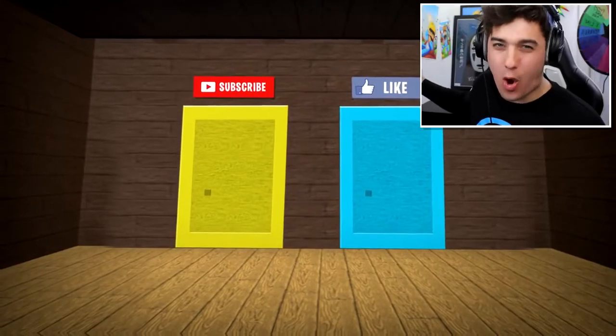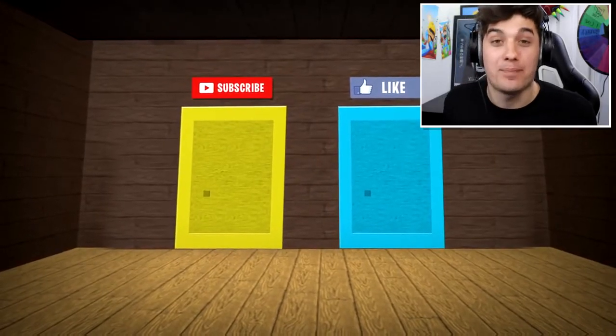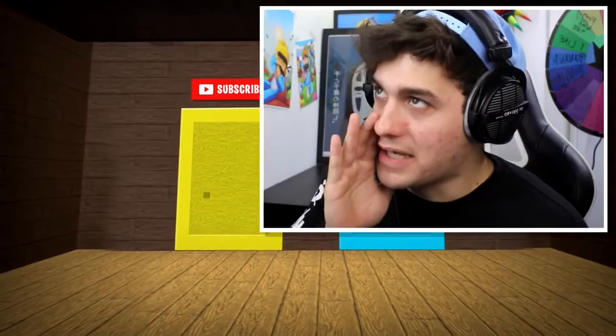I have found a secret piggy skin hidden behind one of these secret mystery doors, but you have to open the correct door. Don't open the yellow one — there's something bad behind that yellow door. When I say go, I need you guys to hit the like button because that's what is written on the blue door.